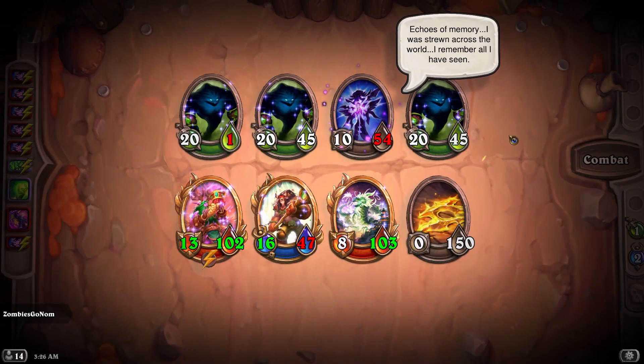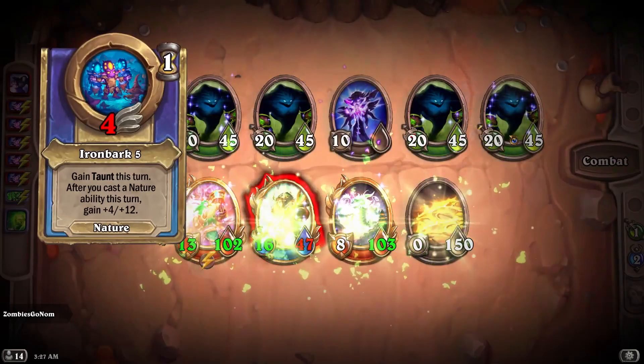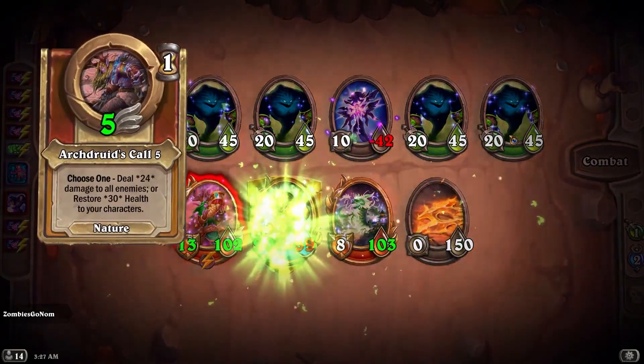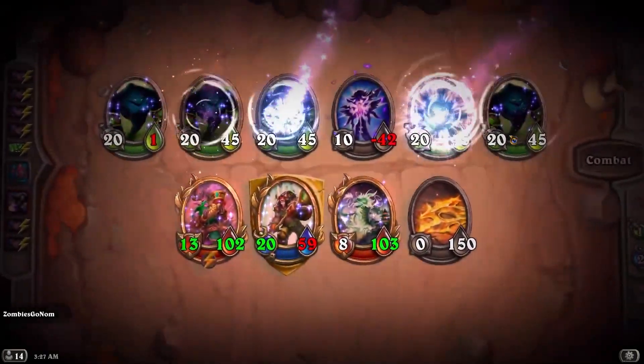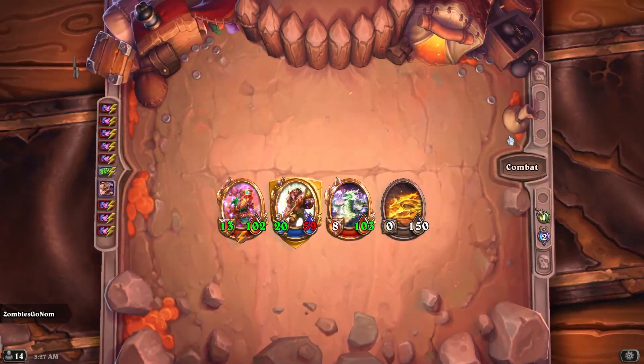Echoes of Memory — and she continues to talk: 'I am strewn across the world, I remember all I have seen.' We summon some more things, we do more healing — and she's dead. And then our AoE cleans up everything else. And that is the fight.